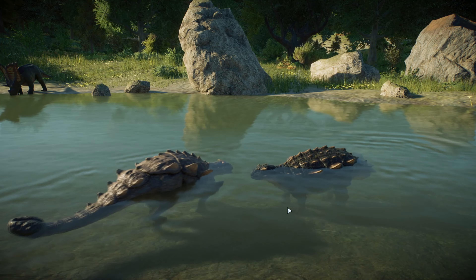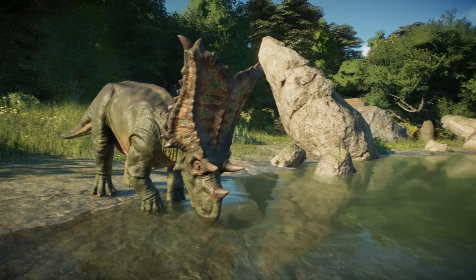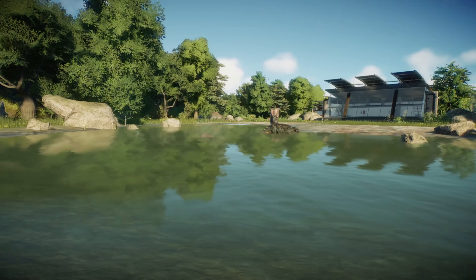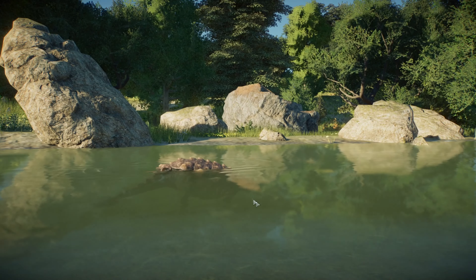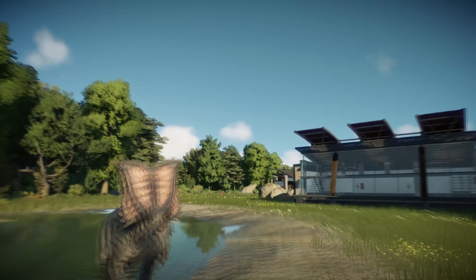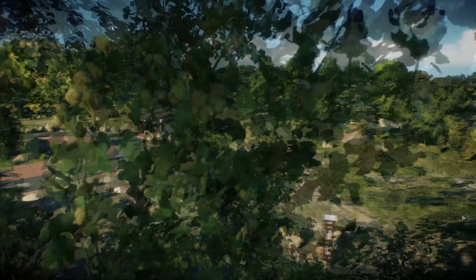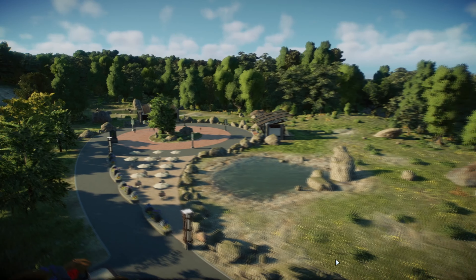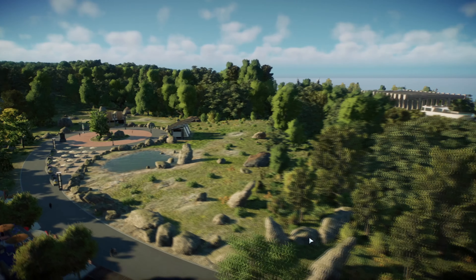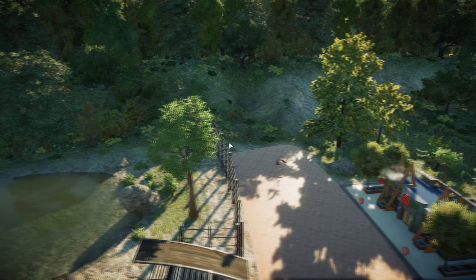We have our underwater Krytonsauruses here, and we have the Chasmosaurus - love the Chasmosaurus, love the crest, love the patterning. And Kryten is so cute. This is the underwater Kryten and the whole square looks like this. I put in the viewing galleries so that people actually walk around, because it doesn't look good when guests don't go somewhere because there's nothing there.